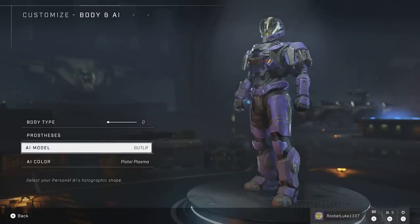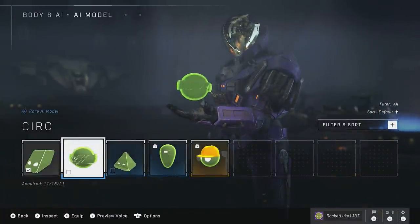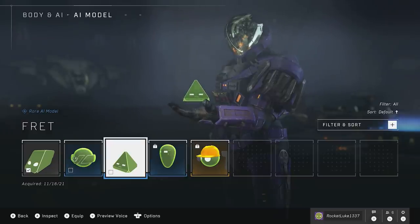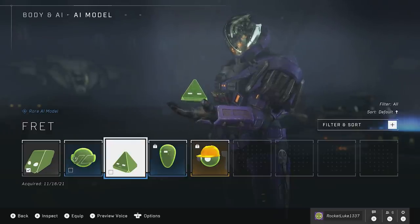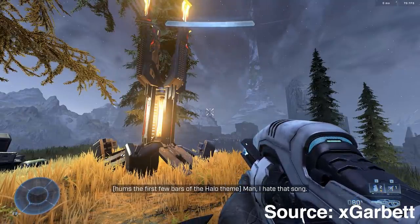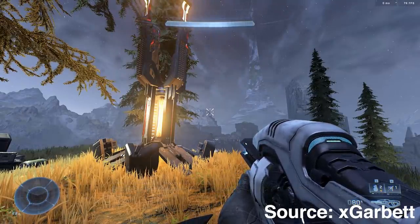There are a few clever singing Easter eggs throughout Halo Infinite. In one case, there is an AI singing the Halo theme: 'Da-da-da-da! Ka-ka-pum-pum-pum-pum!' There's also a grunt that sings the Halo theme through one of the grunt propaganda towers.